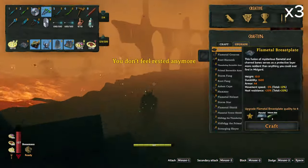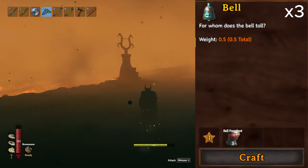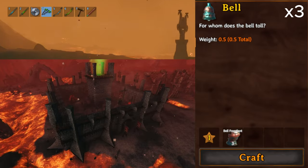To summon him, you'll need to place three bells on their respective stands, and each bell is made from three bell fragments, which can be found in the charred fortresses scattered across the Ashlands.